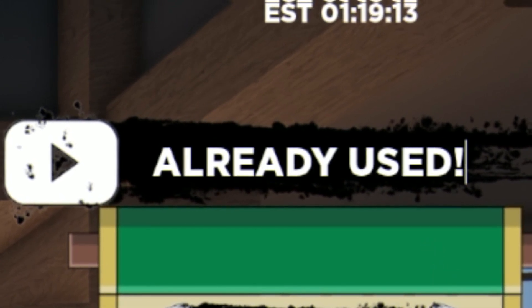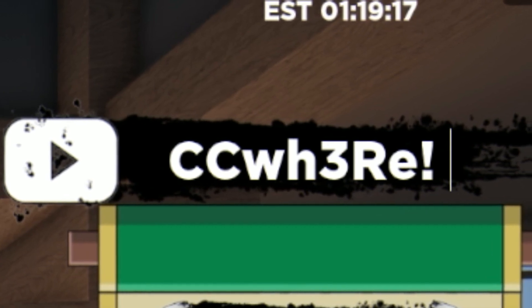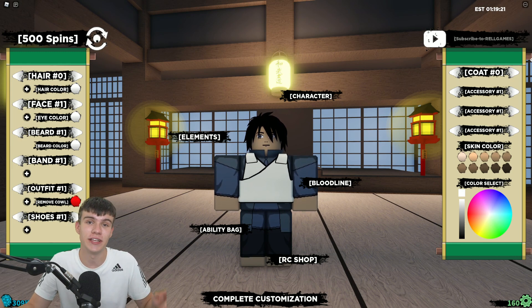For our final code today we have the code 'CC WHERE' — throw that one in right now for rail coins and spins, which is awesome. And that is actually going to be it for the codes in this video.